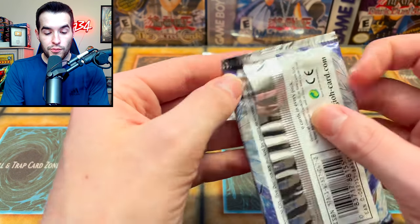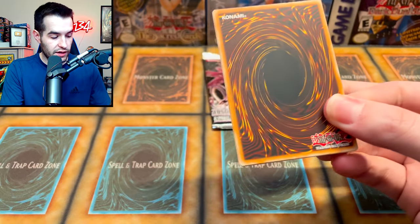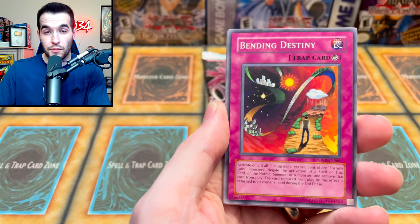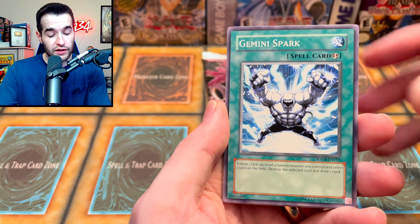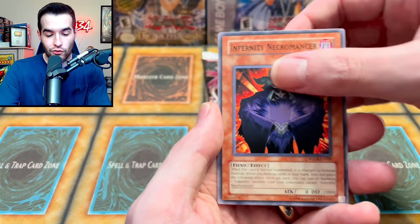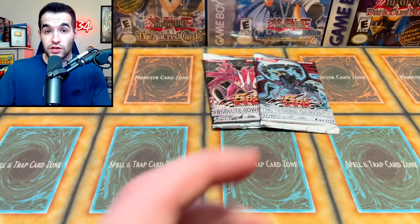Let's go with the Stardust Overdrive — can we pull Ghost Rare Majestic Star Dragon? That would be pretty nice. Let's do three. We have Ritual of Grace, Bending Destiny, Energy Bravery, Gemini Spark — that's a good card for Geminis, though Geminis are terrible — Gemini Counter, Spiritual Forest, Infernity Necromancer, Raging Mad Plants, and a Wolf in Sheep's Clothing.